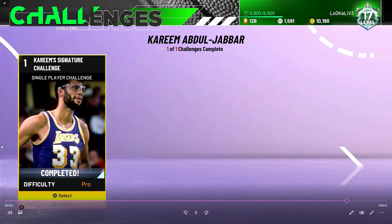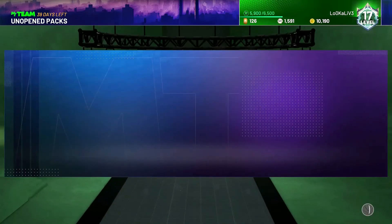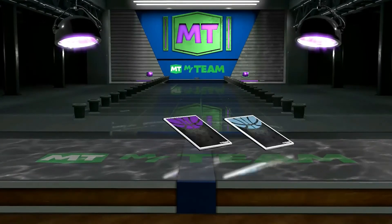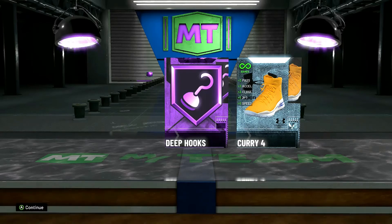When you complete this challenge, you get a pack for Kareem — it's like a Hall of Fame badge pack. I got a Deep Hook Hall of Fame badge and the Kareem 4 shoe. With that being said, I hope you guys are able to do this challenge by picking a similar lineup focused on pick-and-rolls and lobs to Kareem. Take care!